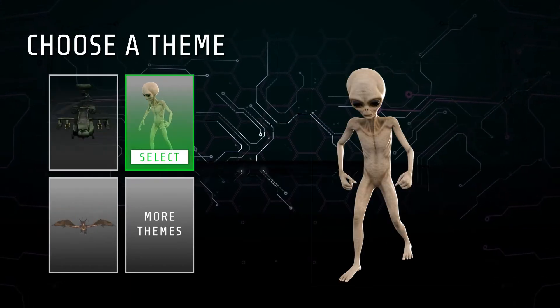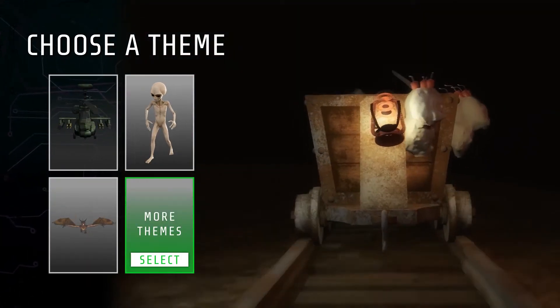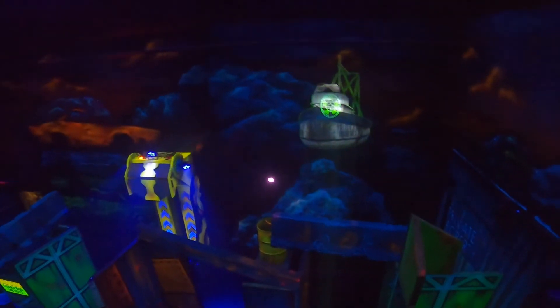Easily match the theme of your arena with several of our pre-built themes, or let us create one for you. AI Targets can be mounted on your arena's ceiling or props, and are a low-cost addition that can breathe new life into an existing laser tag attraction.